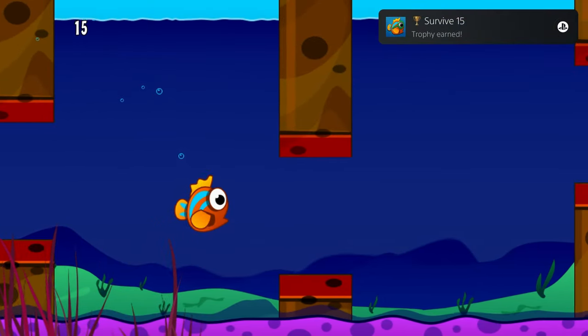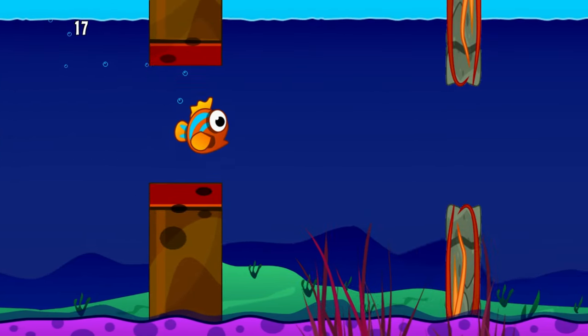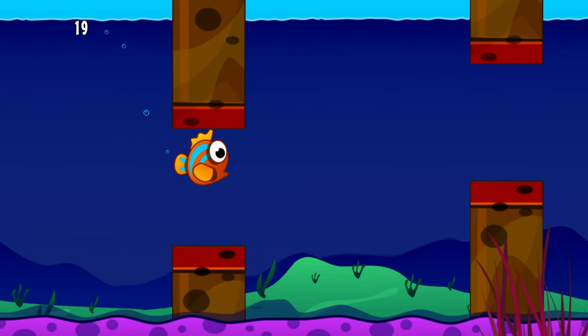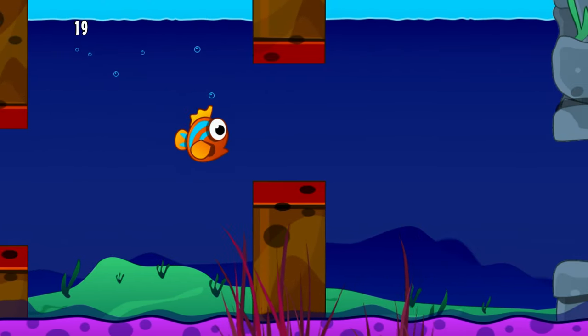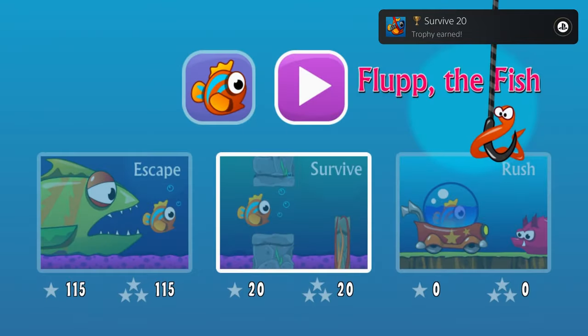Next up, you've got Survive, and this is essentially just Flappy Bird. Your fish will constantly be ascending. Press or hold Cross to make it descend to avoid the pillars, and you have to make it through 20 of them to finish all the trophies for this mode.